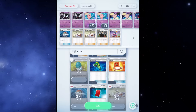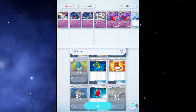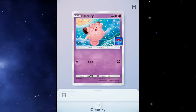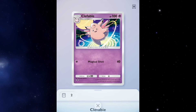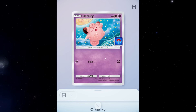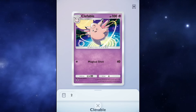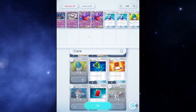Additionally, since Gengar EX is weak to Darkness, if you're running against an Arbok deck or Nido King deck, you can pivot into the Clefairy/Clefable line — it's weak to Metal instead, a totally different weakness. I really like this card. Also, when you evolve Pokémon you get rid of status effects like poison or paralyzed, so I really like the Clefairy/Clefable combo.